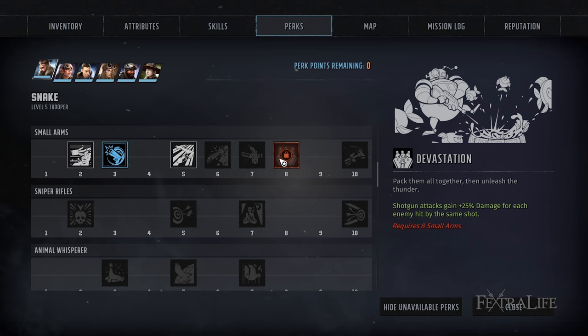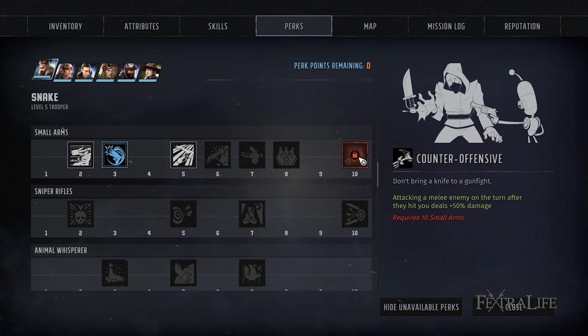Devastation is another great ability for shotgun users, giving plus 25 damage for each enemy hit in the same shot. The biggest upside of shotguns is their cone — they can hit tons of enemies at once, and this increases the damage for each enemy in that cone. Counter Offensive lets you deal with melee enemies that rush and attack you. Since shotgun users are already on the front lines, you move in, take a couple of attacks, take damage from a melee attacker, and then just turn around and blast them.